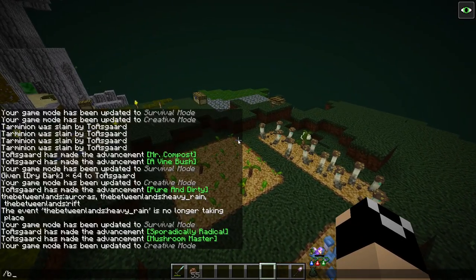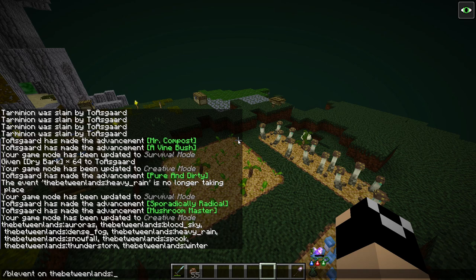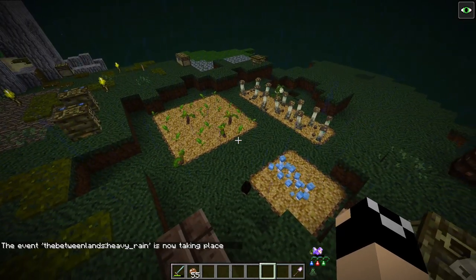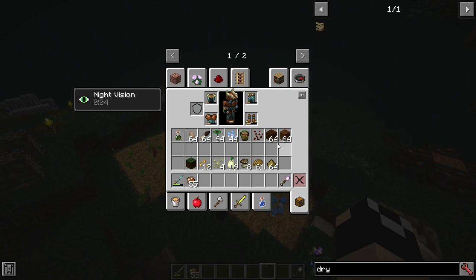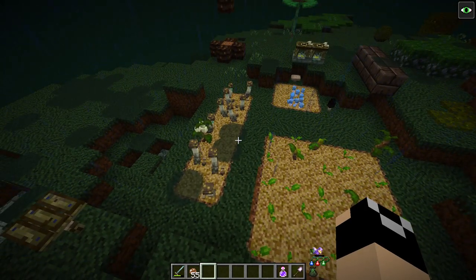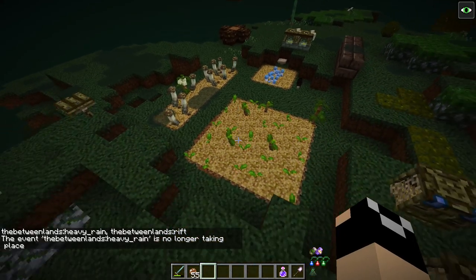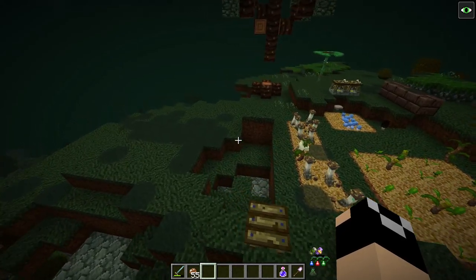The other thing you have to worry about is rain. Rain in the Betweenlands creates puddles, and puddles destroy plants. If you don't grow your plants in a sheltered location, rain will obliterate your crops fairly quickly — and it does rain all the time in the Betweenlands. So I strongly suggest putting a roof over your farm of some sort to make sure it's in a covered location.